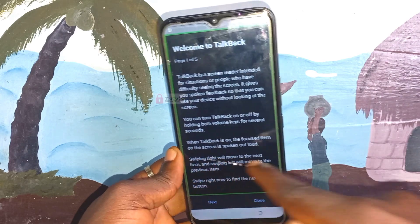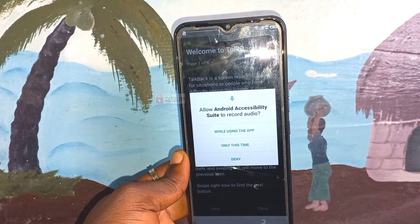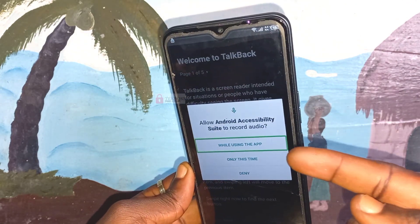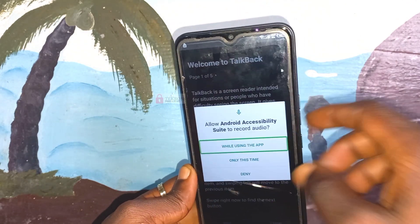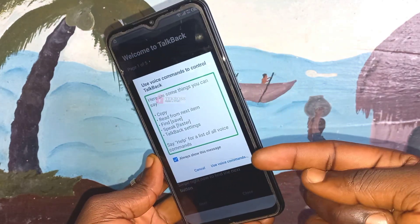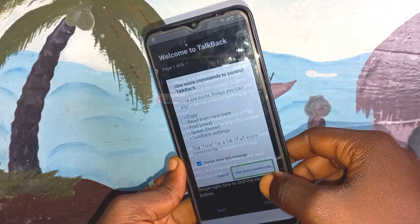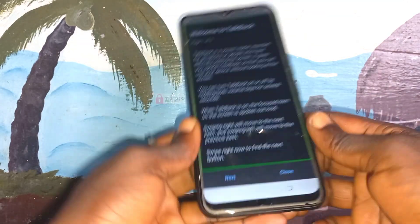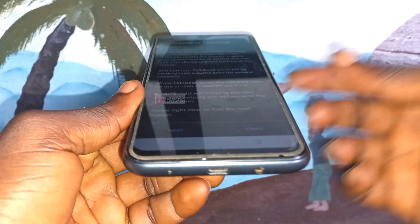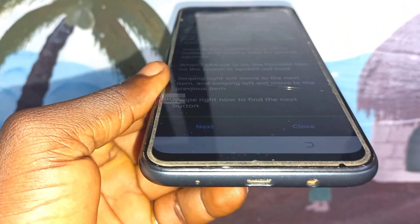Now we are going to draw an L on the screen, but not like a normal L — draw it from the bottom to the top. Draw the L from the bottom to the top and accept it. Allow every permission here, then click on 'Use Voice Command.' Double-click to activate and take the phone closer to your mouth and say 'Google Assistant.'